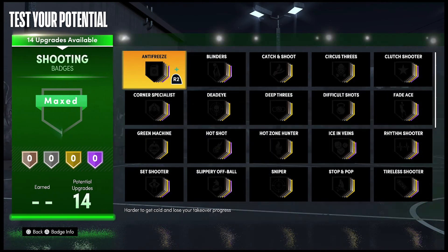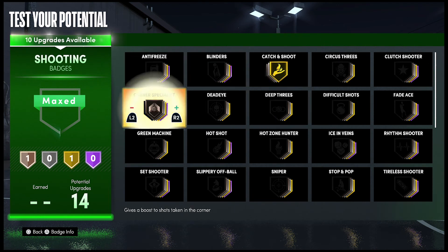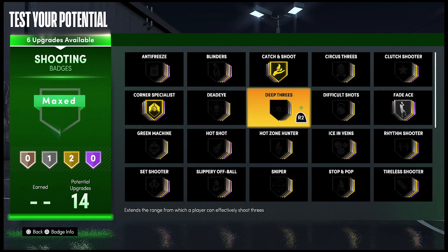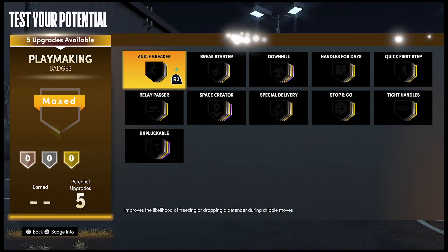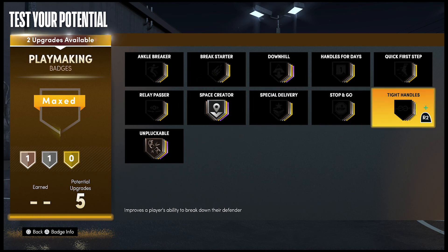For your shooting badges, put Catch and Shoot on Gold, Corner Specialist on Gold, Fade Ace on Silver, Deep Threes on Gold, and Stop and Pop on Gold.